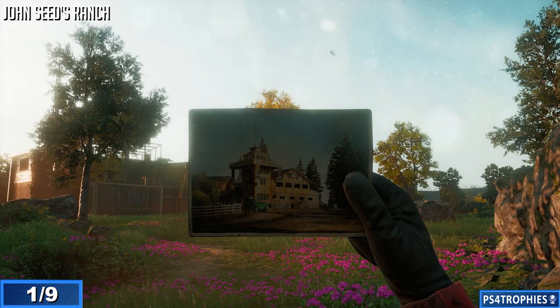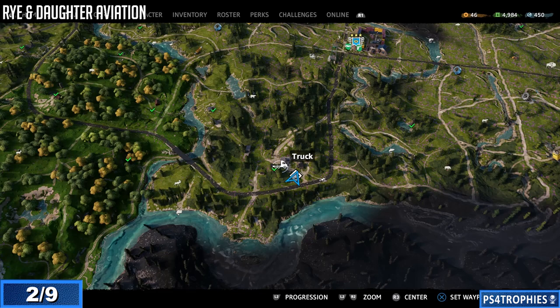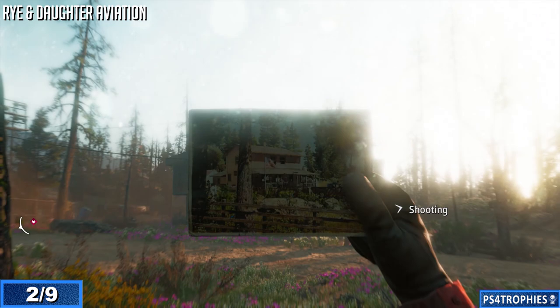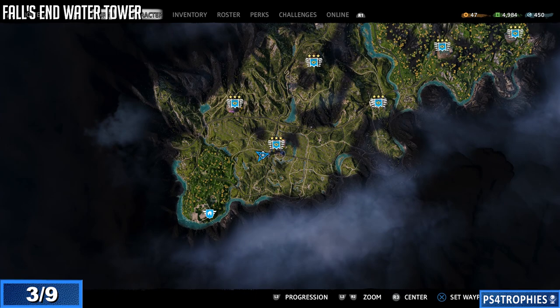Let's go and check out Ryan Daughter Aviation — see what it looks like now and what it used to look like. Again, go to this location on the map, walk up to the camera, hold up the d-pad. There's a person running for his life — I don't know what's chasing him, but it must be important. You can see the house looks completely different now, so it's not just a small reskin of the game they did here in New Dawn.